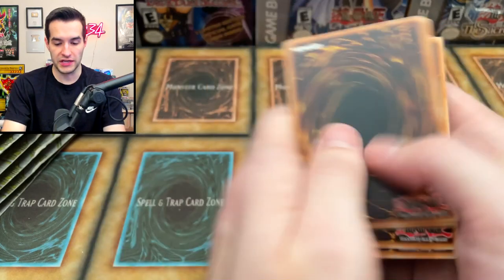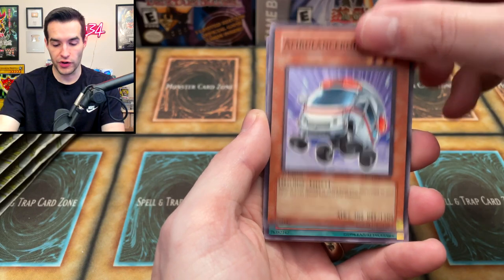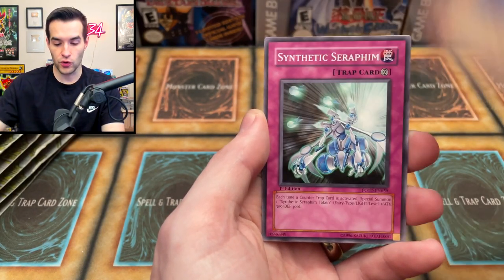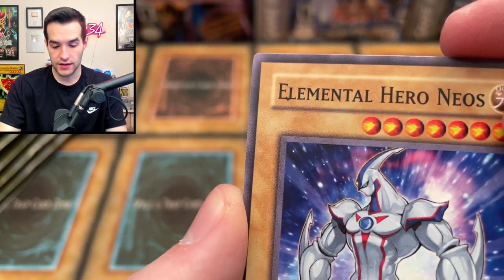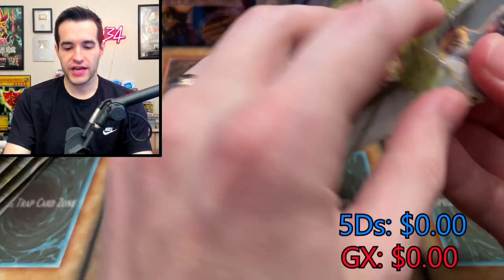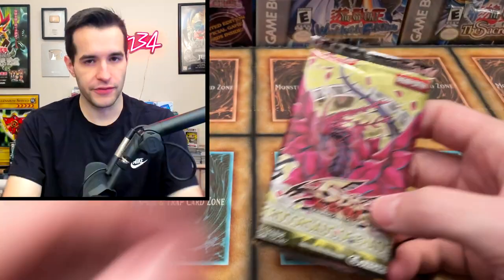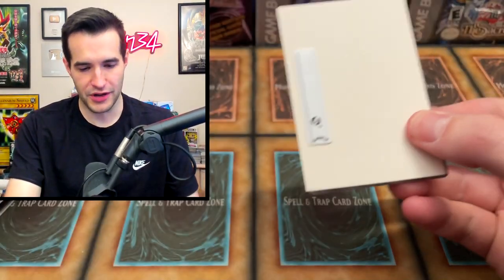Let's see what we can do with Power of the Duelist. Destiny Hero Defender, Common Soul, Ambulance Roid, Fake Hero, Wonder Garage, Rescue Roid, Synthetic Seraphim, Elemental Hero Neos, and a Neospatian Flare Scarab — there's another foil, back to back, one for each. Crossroads of Chaos, I believe in you. You will pull something big — I mean the Gaucherer. I'd take an Ultimate Rare too. Pulling the Ultra would be awesome as well.